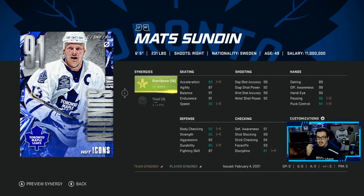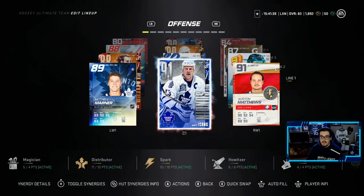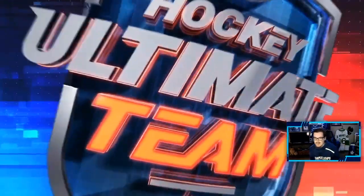89 acceleration, 90 speed, 92 body checking, 95 strength, 85 durability, 81 discipline, 96 passing, 94 puck control. This card looks like a total beast. I think it is time to hop into a game, and I'll let you guys know if it is worth upgrading your 86 Sundin to this 91. Here we go — time to try out this 91 Sundin and see if it was worth all those collectibles.